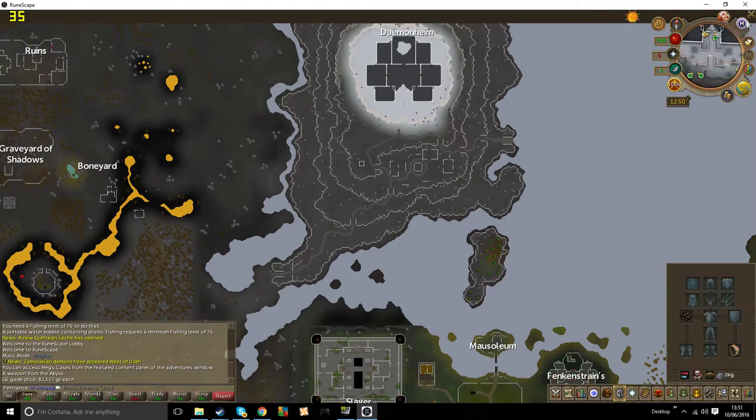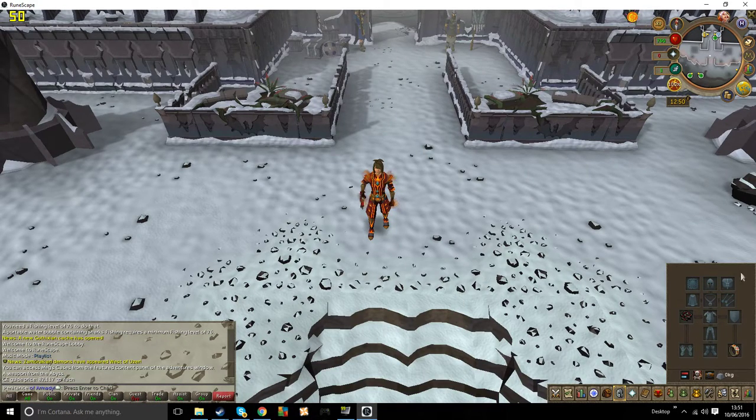So if we go back into the game quickly — firstly, to get to Daemonheim, you really want to use the ring of kinship. You basically get this from talking to the dungeoneering NPC that stands right out the front of all the tunnels. To teleport here, you right-click the ring and then click teleport to Daemonheim. It will bring up this weird cube-like structure, you'll fly up into the air, and then you'll appear somewhere around here.